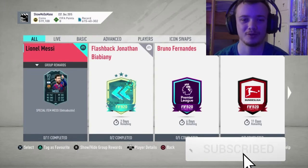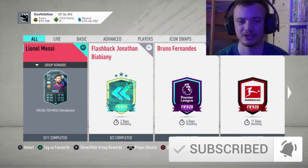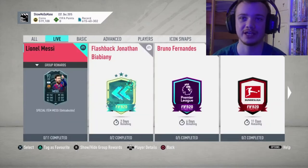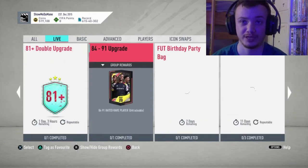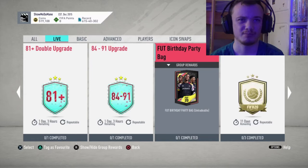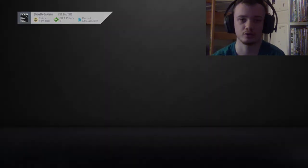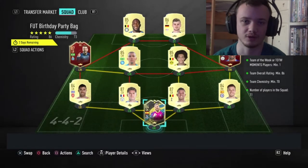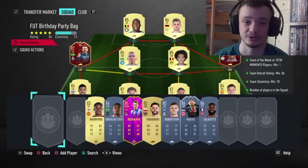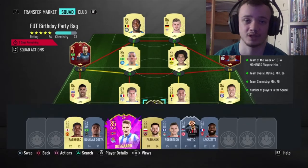What is up everybody, welcome back to another fairly short FIFA 20 video. In this video I will be opening the FUT Birthday Party Bag. This has set me back a good few coins — I had around 650k and now I'm back down to 519. That's still a good amount of coins, but at this point in FIFA you'd obviously want more. This is the team I decided to throw into it — I do have a lot of players on the bench here, I just wanted to try them out.